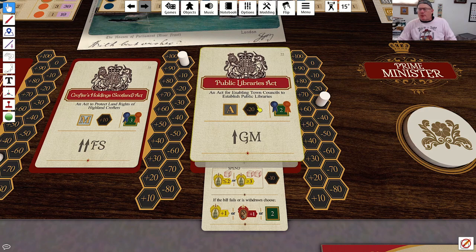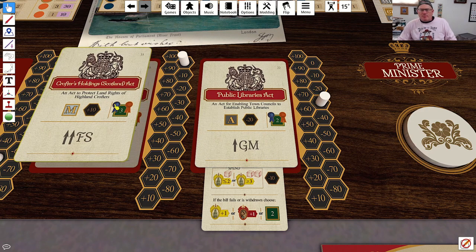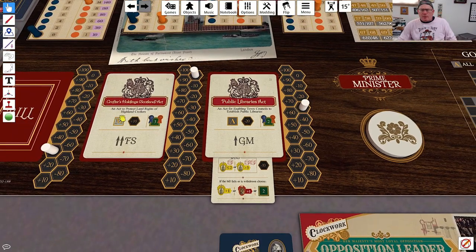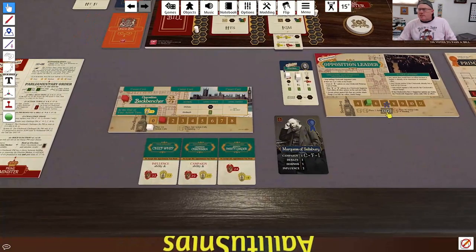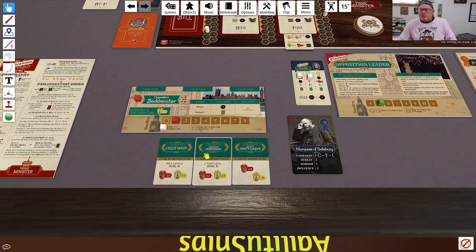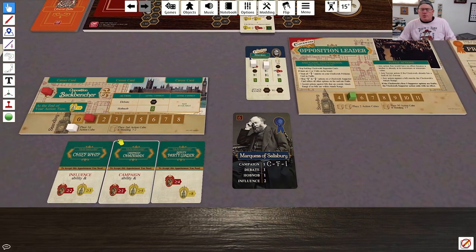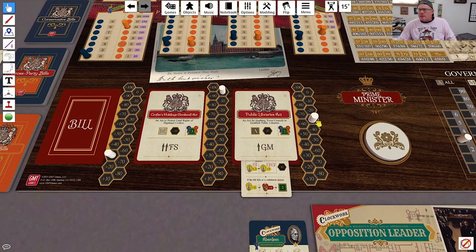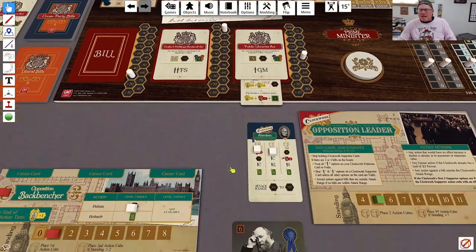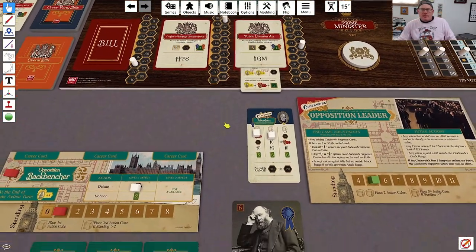I would have preferred he focus on the other bill, but the good news is Russell is going to focus on this one this turn, which gives me another turn to work on the other. So for my action, I am going to debate because I need to drive that bill down even further. That brings it down to 290, which should be good enough for that bill to have to be withdrawn.